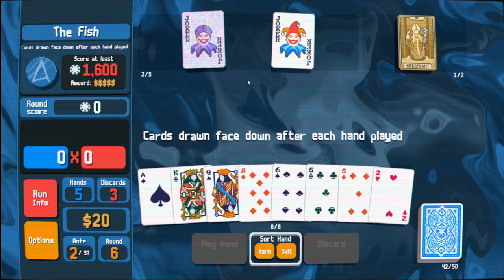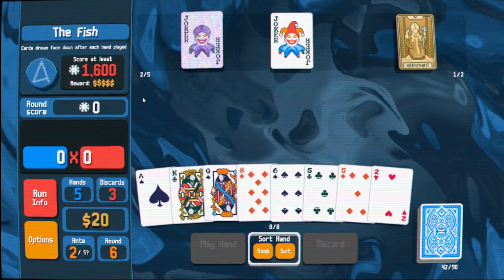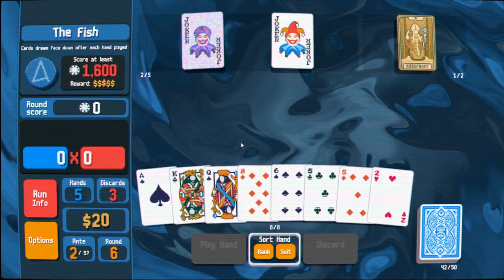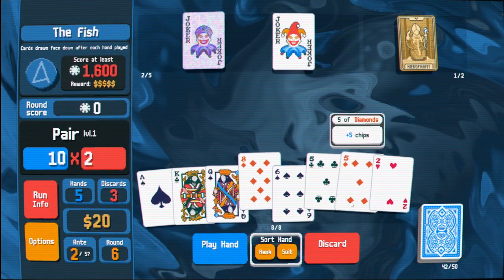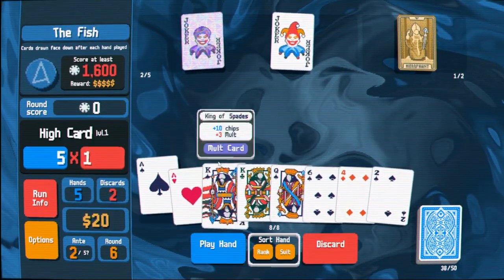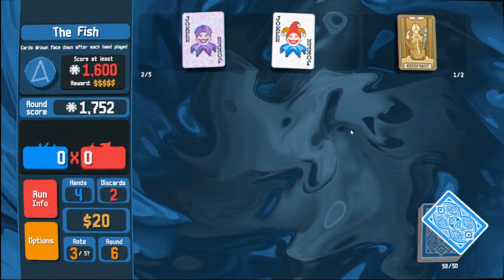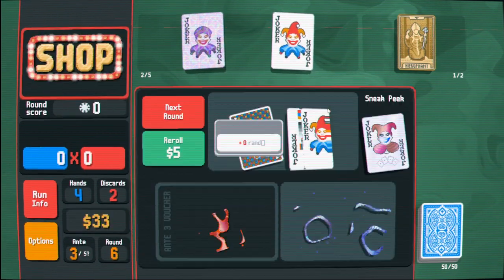The way you calculate probabilities is so different because your hand sizes are bigger, you can discard many times — I have eight cards in my hand. Here's the fish joker: cards drawn face down after each hand played. I have to remember what they are. That's kind of fun. This is looking juicy — little Broadway draw. Is flush good enough? I should play this — bonus cards give extra chips. Oh wow, I didn't think that would be enough. You hold them in these two spaces, so I don't have to rip them immediately.